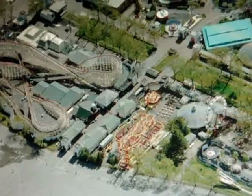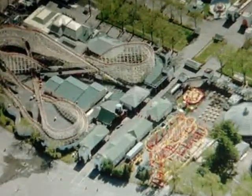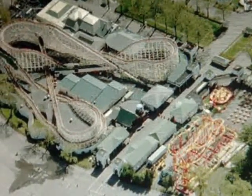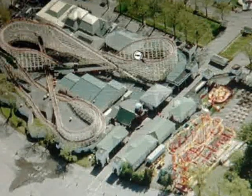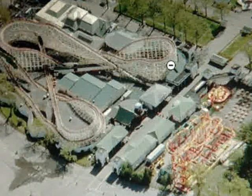We're gonna turn a little bit this way, zoom in, and start over here on the corner on the left-hand side with the Dragon Coaster. Let's zero in on this by zooming in. Look at that — the Dragon Coaster. I have no idea when this photo was taken, but it's really nice. Look at the layout of that.